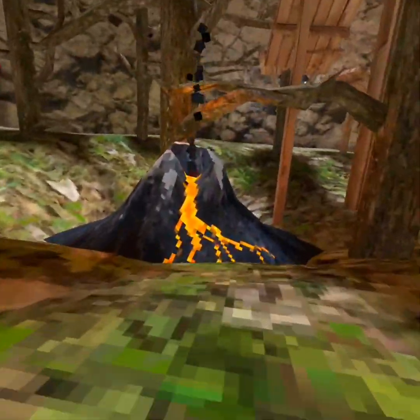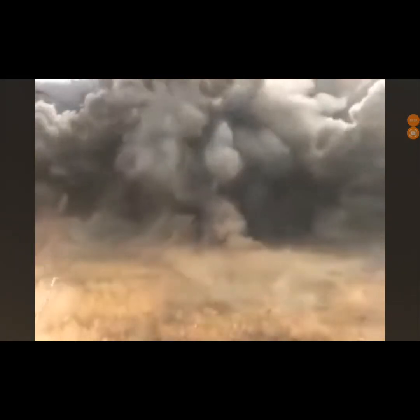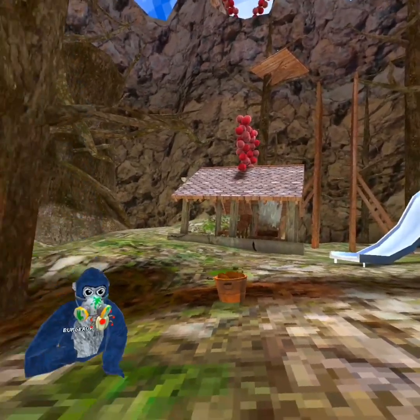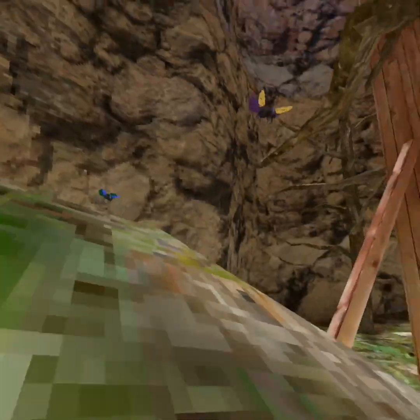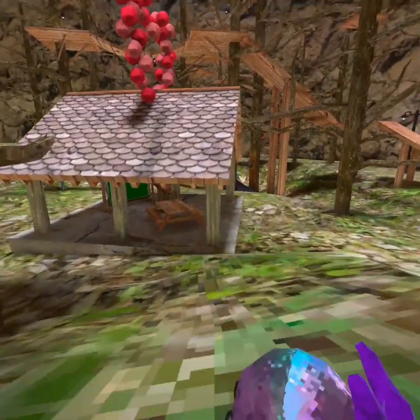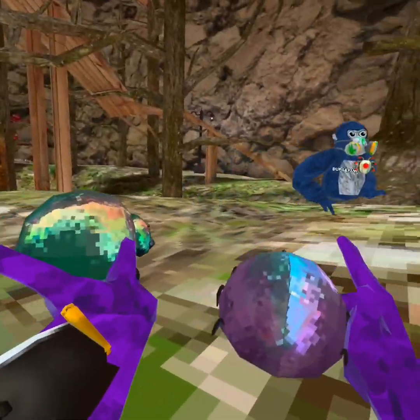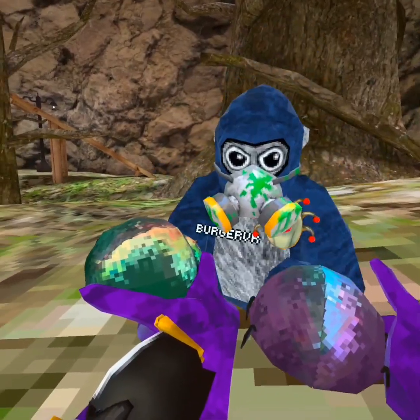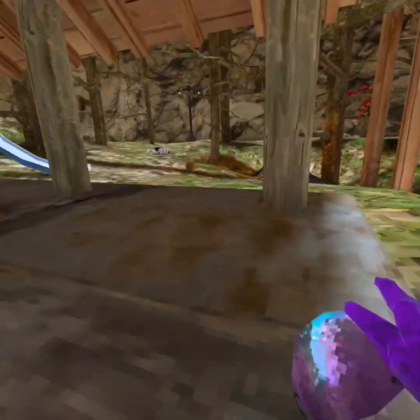The next map change is a volcano. You just put rocks in it and it explodes with lava, but I'm not going to erupt it because there's one more thing in this forest I want to talk about. This year Doug decided to get himself a little friend — look Alex, there are two bugs now! I'm gonna burn them.